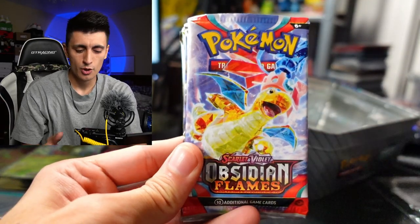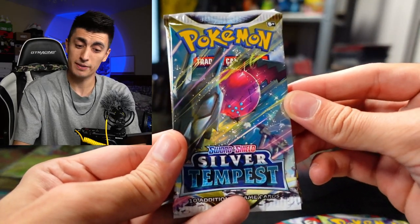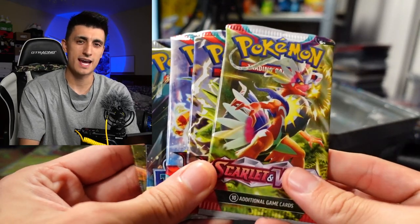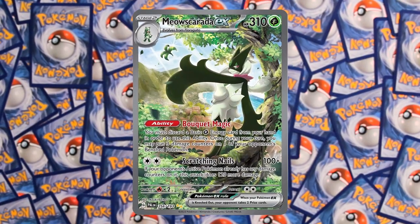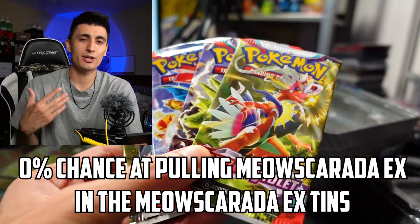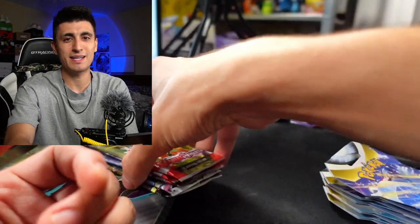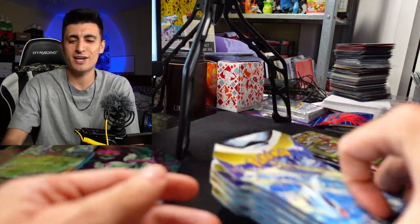Let's see what the five packs are for these tins. We have two Obsidian Flames, a Scarlet and Violet Base Set, a Silver Tempest, and an Astral Radiance — so we're still getting some Sword and Shield era packs in these tins, which is a little disappointing. Personally I would have liked to see some Paldea Evolved packs, because that's the only way you can pull the alternate art or full art Meowscarada EX. So you can't even pull more Meowscarada EX cards from the packs inside this Meowscarada tin — that's a small problem, because if you're buying these tins you're probably a big fan of Meowscarada. I'm just being a bit more critical of Pokemon this time because I'm trying to cut down my spending.